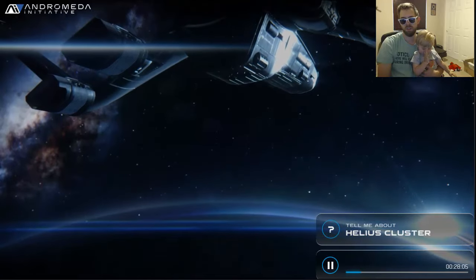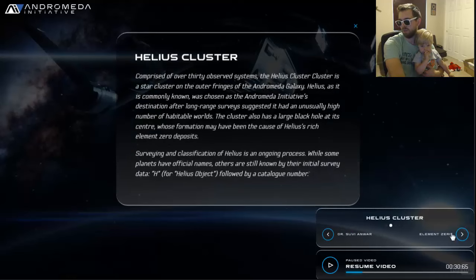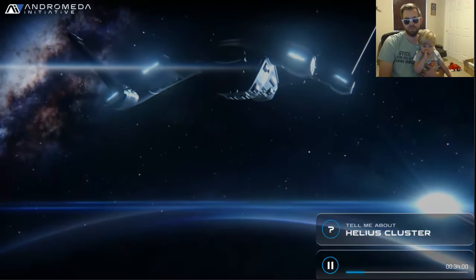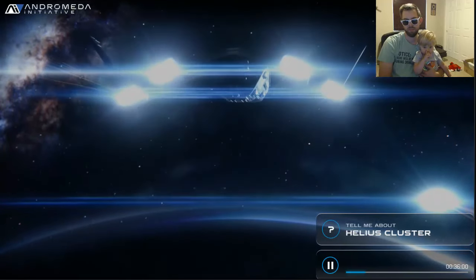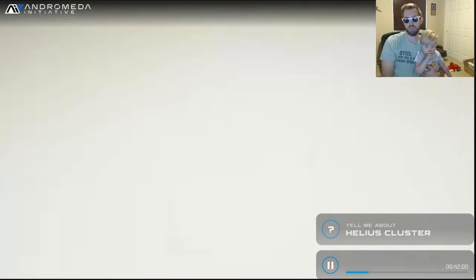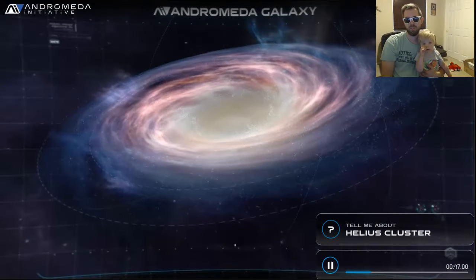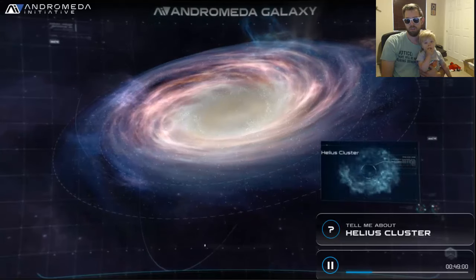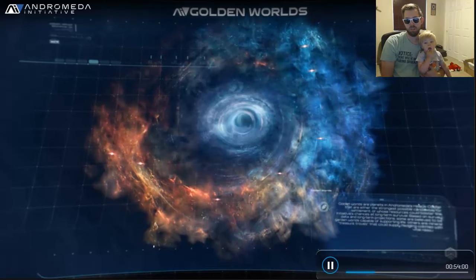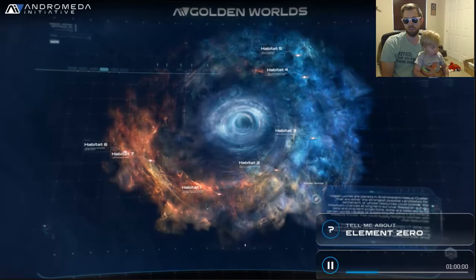I'm Suvi Anwar, part of the Nexus science team. I'm here to explain the basics of the golden worlds we're planning to inhabit. Without mass relays, our first wave of arcs will focus on a pocket of stars called the Helios Cluster. In a galaxy of one trillion stars, Helios has rich resources and seven promising golden worlds. We have labelled habitats one through seven. These worlds represent our best chance to find a new home.